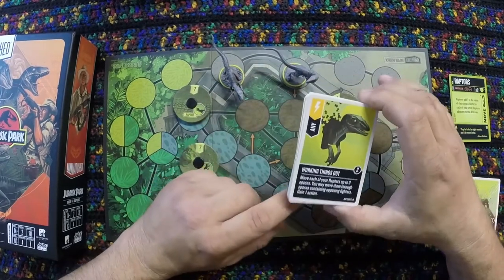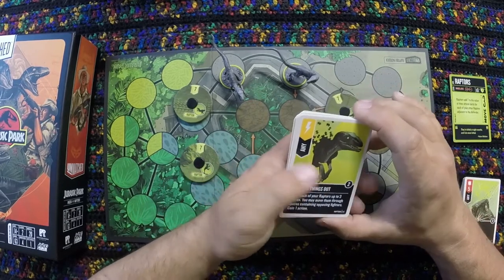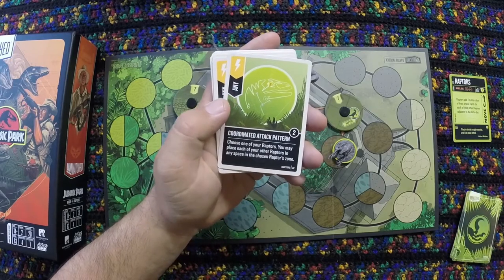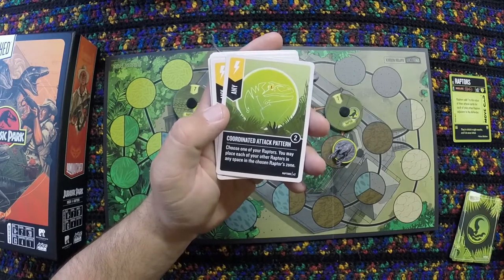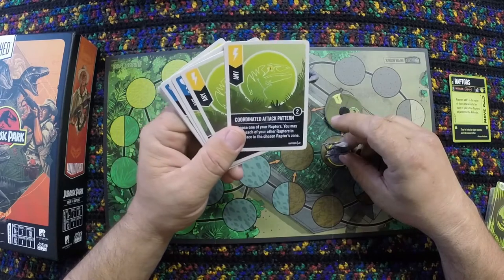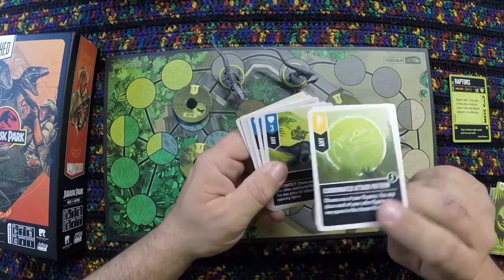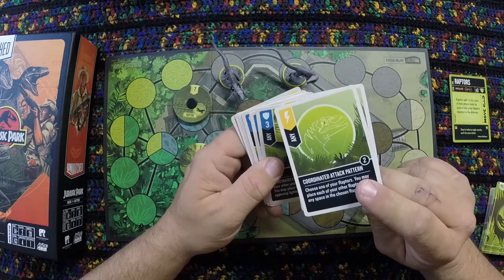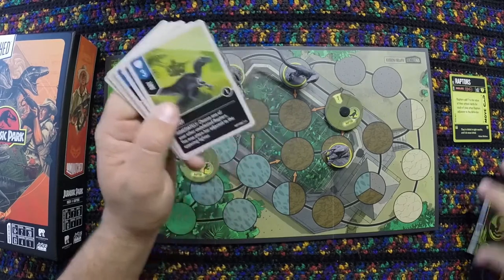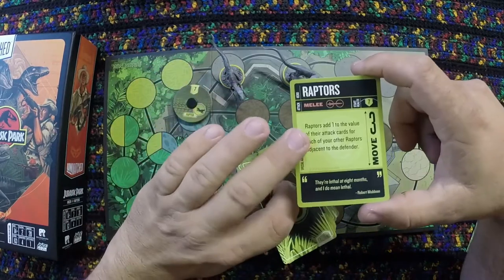The first scheme card, Working Things Out, moves each of your Raptors up to three spaces — they may move through spaces containing opposing fighters — and you gain one action. There are two of those. Coordinated Attack Plan lets you place each of your other Raptors in any space in the chosen Raptor's zone, very quickly surrounding an opponent. The pack bonus is a character effect, so it cannot be cancelled.